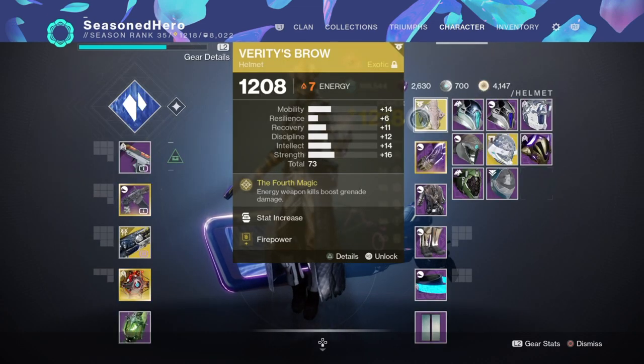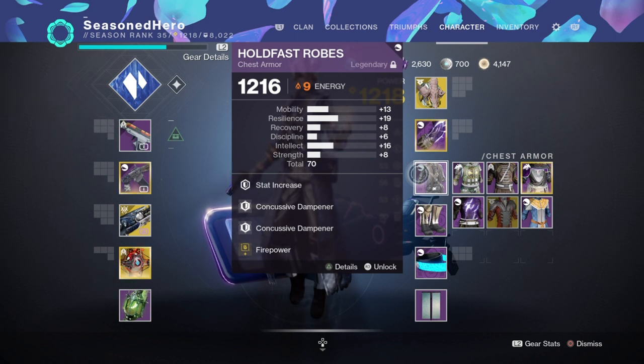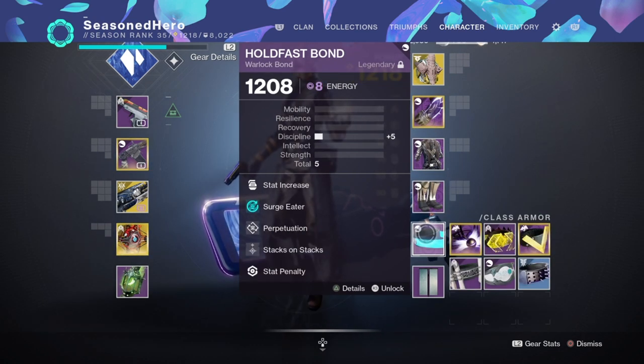For the mod loadout: Head — Discipline and Firepower mod. Arms — Minor Resilience, Overload Rounds, Impact Induction, and Sustained Charge mod. Chest — Resilience, Concussive Dampener x2, and Firepower mod. Legs — Discipline, Innervation x2, and Firepower mod. Bond — Minor Discipline, Surge Eater, Perpetuation, and Stacks on Stacks mod.